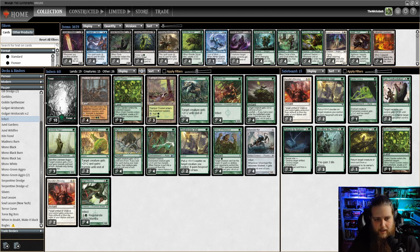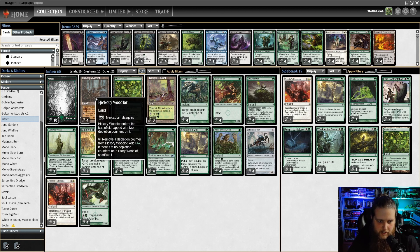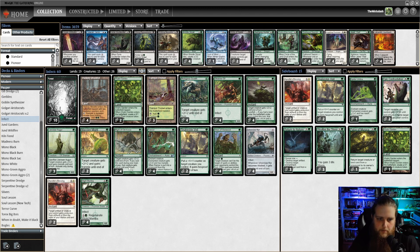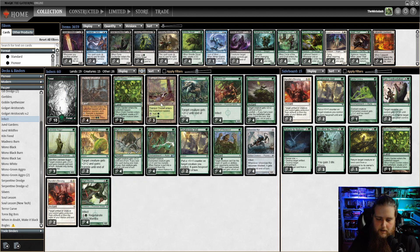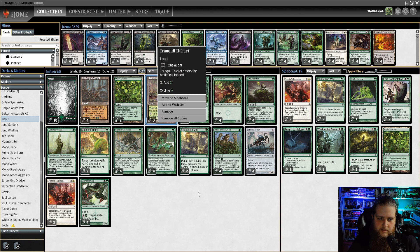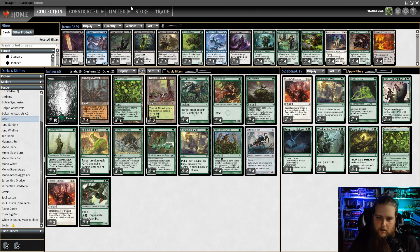Land-wise, we have 10 Forests, 4 Hickory Woodlots which enter the battlefield tapped with 2 Depletion counters on them — tap to remove a counter and add 2 green mana. 2 Khalni Gardens, which help against cards like Chainer's Edict, Sudden Edict, or Diabolic Edict — there's another instant-speed Edict effect in Pauper. And then 3 Tranquil Thickets as cycle lands, or if we need the land.